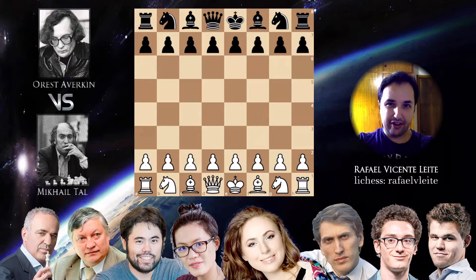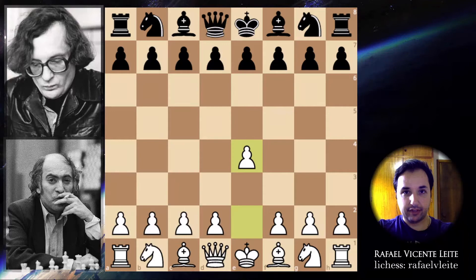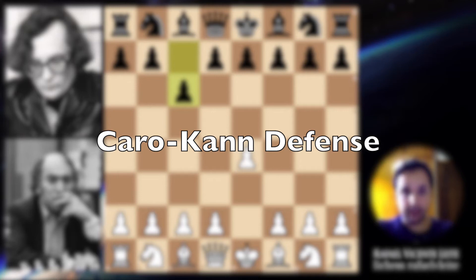In this video we're gonna see a game between Mikhail Tal and Orest Averkin. A very interesting game. Mikhail Tal is playing with white pieces and he starts with e4, c6 by Orest Averkin — so the Caro-Kann defense.